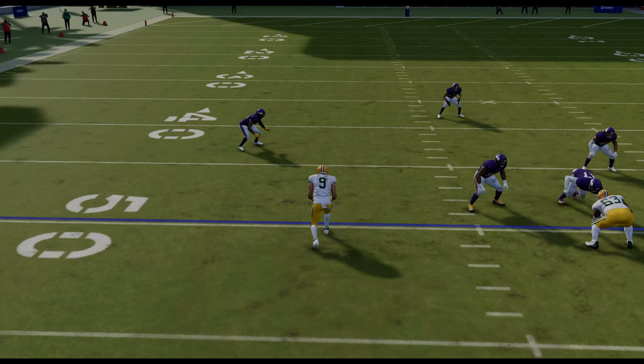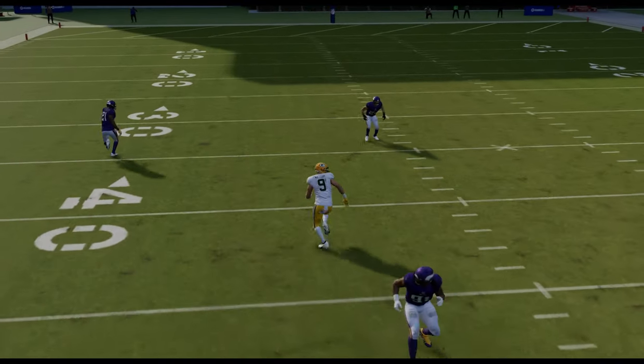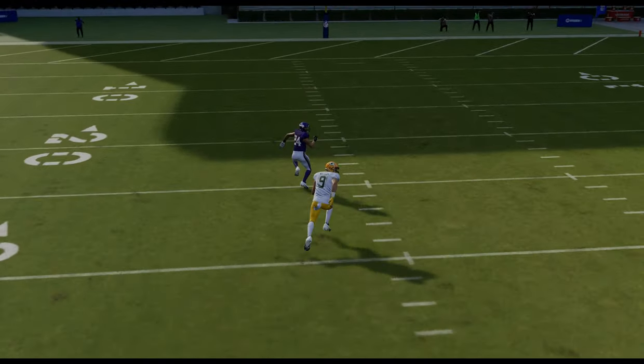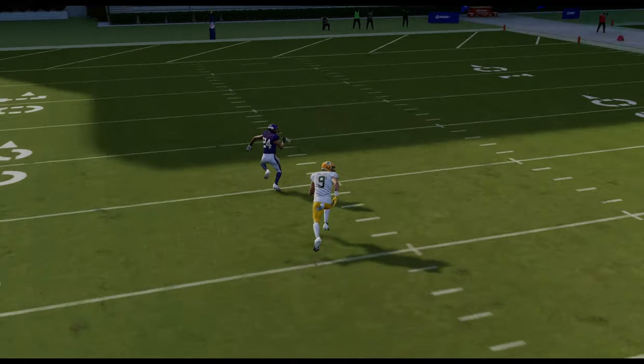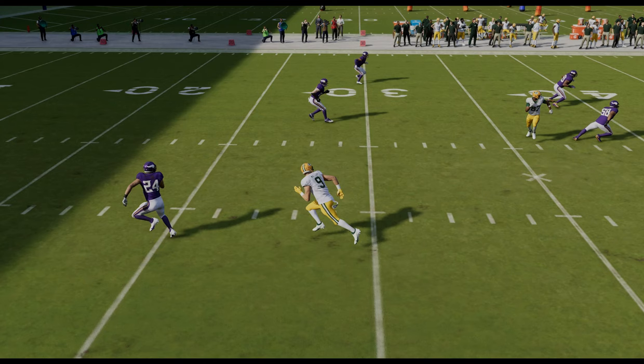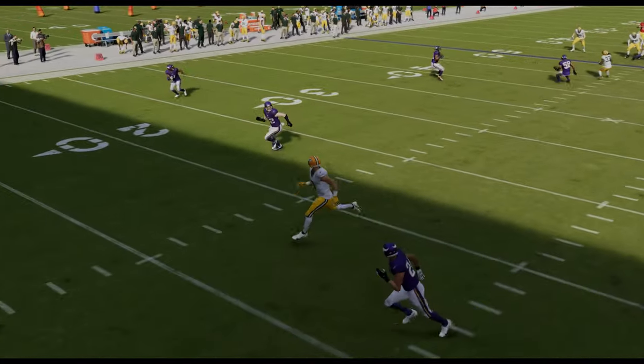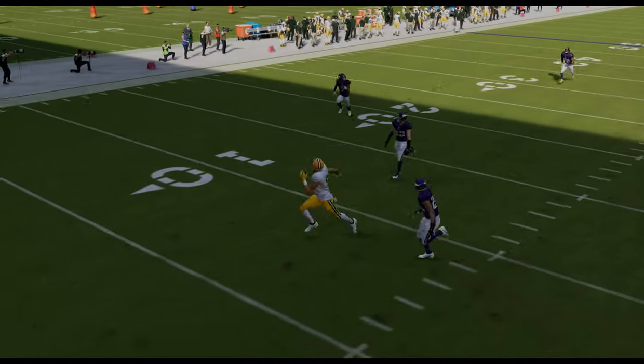This might be my favorite Cover 4 play in the entire game because it takes no adjustments. It's also in a very good run-heavy-based scheme in the playbook. Once he gets inside of this safety and he's parallel, I already know he's going to get beat — because he's parallel with the other safety and that safety's in a backpedal. He's not going to be able to flip his hips and get around fast enough. So I'm probably already loaded up. It's just a simple bullet and pass lead away.